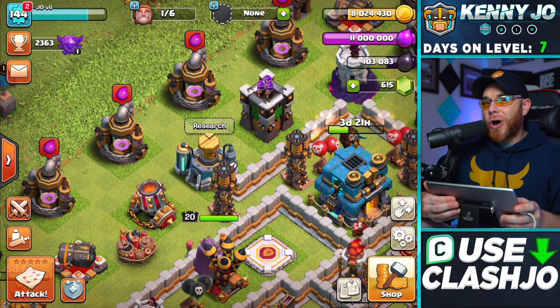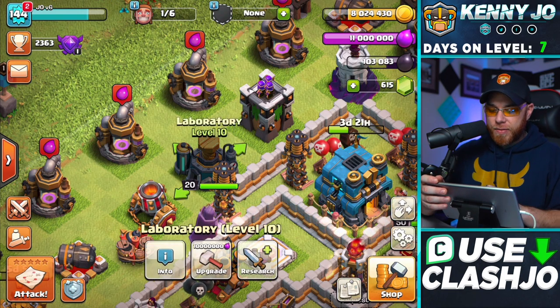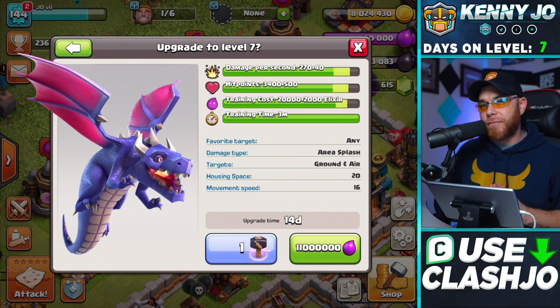Now that you've seen how long it takes to max out the laboratory at Town Hall 12, it is time to get something down in the laboratory. If you follow my series and you followed us through Town Hall 11, you are aware that we were holding on to a Hammer of Fighting to upgrade something in the laboratory first. My first upgrade in this laboratory at level 10 is going to be the level 7 Dragon. Now you might say: 'How are you going to tell these fine people to upgrade the Dragon first? You should upgrade that Electro Dragon first!' But the Electro Dragon isn't always effective.